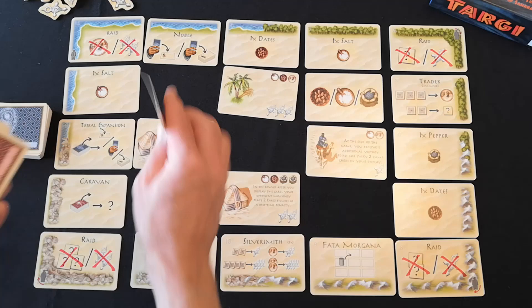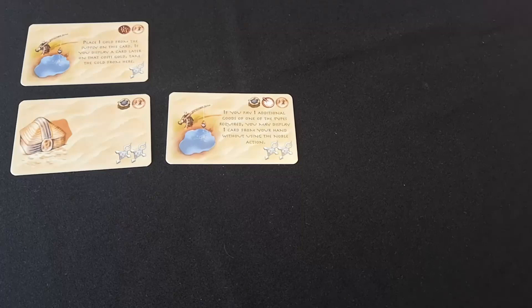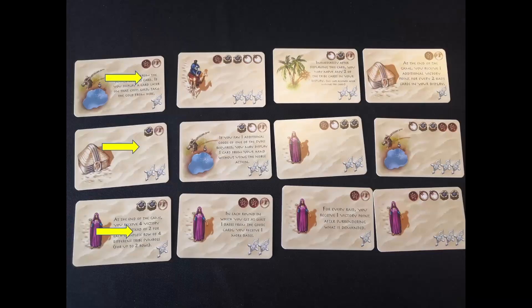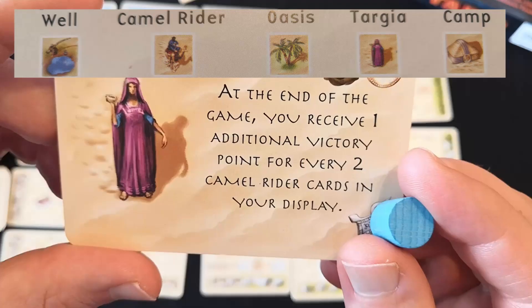In Targi you're trying to collect tribe cards. They have silver crosses on them which represent points. You're also trying to collect sets of the tribe cards — there are five different symbols. You will be placing these cards in front of you to form three rows of four tribe cards. If you make a row with the same symbol you score four points, and a row containing four different symbols scores two points. Some tribe cards also give points based on the text written on the card.